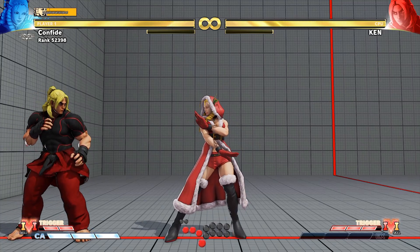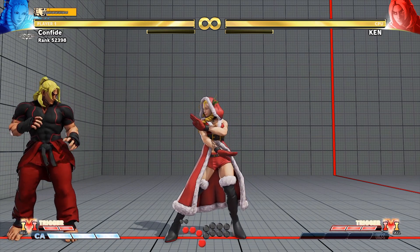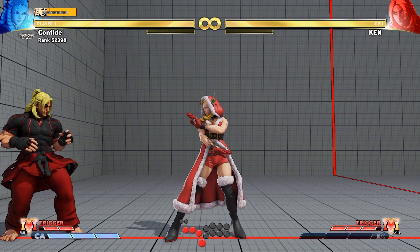Hey guys, I just wanted to give you a quick tip about using the timer to position yourself when you have the opponent in the corner. So when the opponent's in the corner like this, they really only have four options to get out.